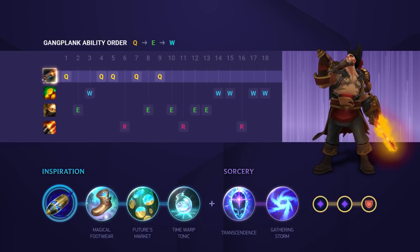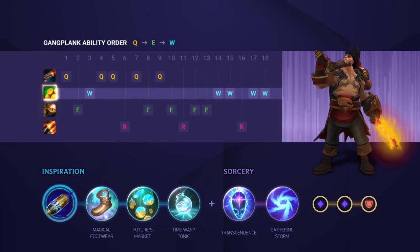You'll definitely want to max your Q first as this is your main damaging ability. After that, max your E second and finally your W third.